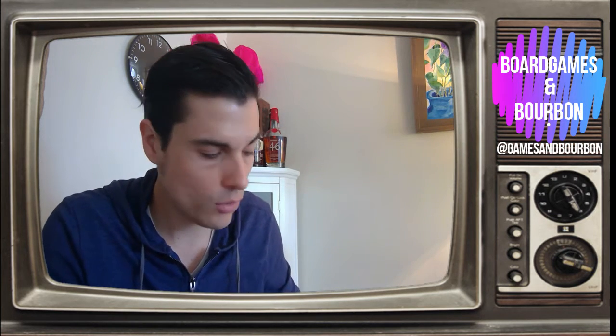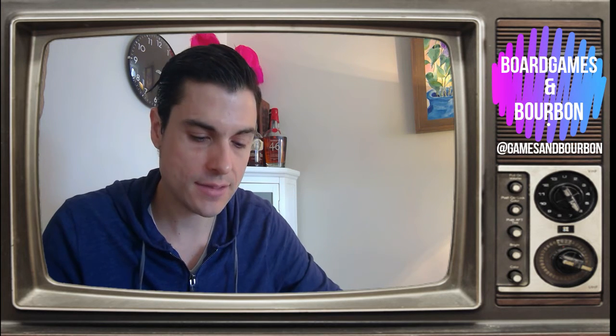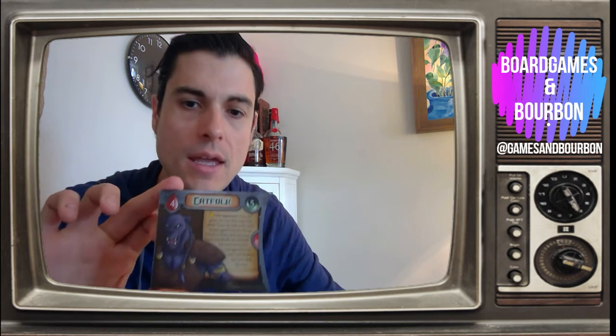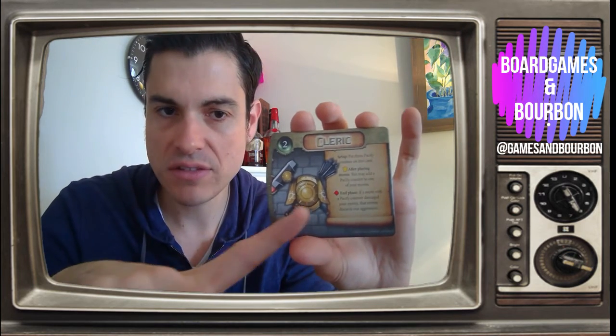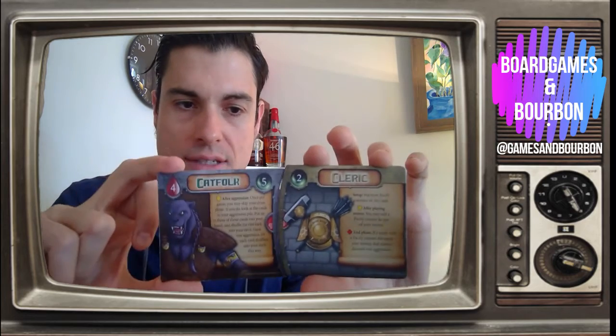The game starts like Small World — you are going to have a type of person, and this type of person has a power and a lifeline. Then you're going to have an ability you can choose, and you can stick them together and mix and match them to get different combos.